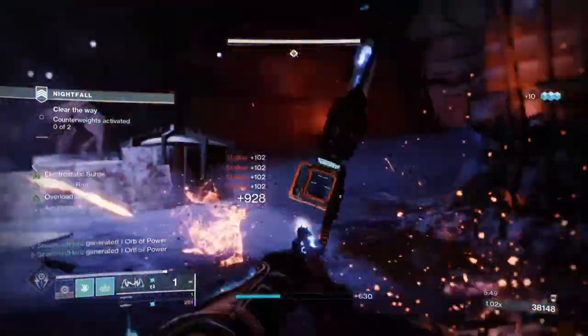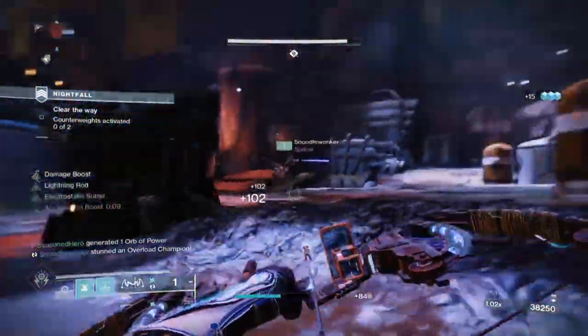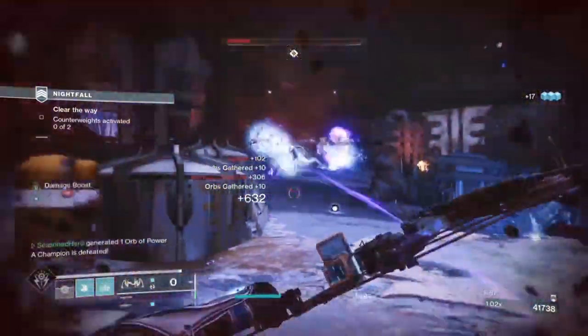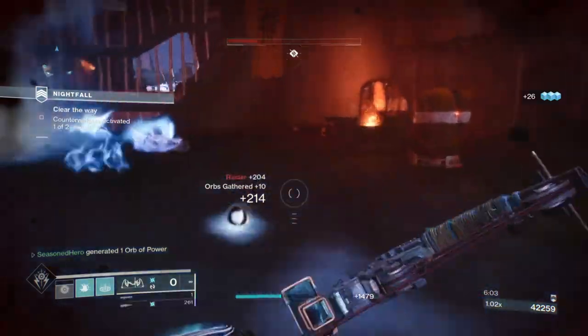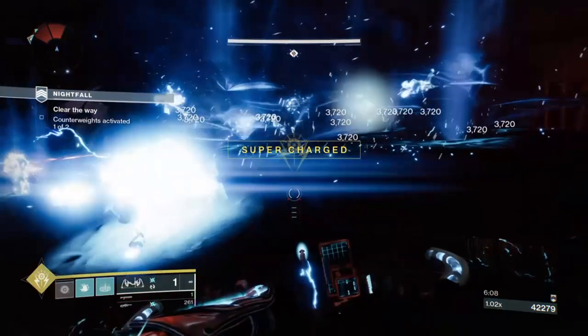Today's build will allow you to get your super energy back up within a short timeframe of at least 30 seconds, while also giving you the chance to produce numerous orbs of power and elemental wells. Super destructive and shocking to use, this build will clear rooms of combatants within seconds and leave a very toasty boss or mini-boss in the process.